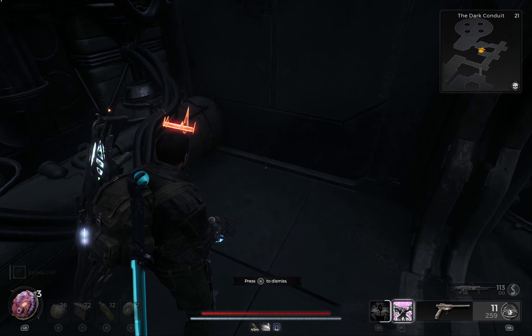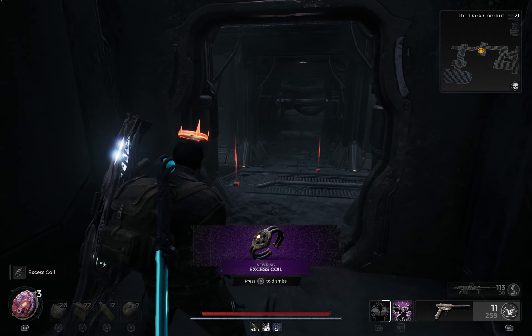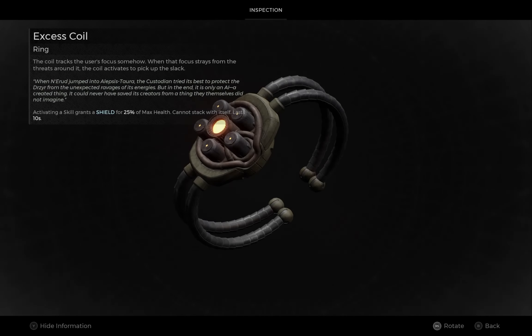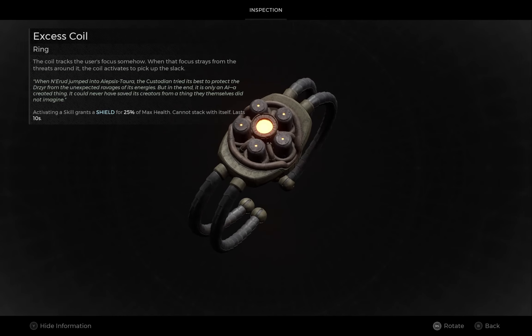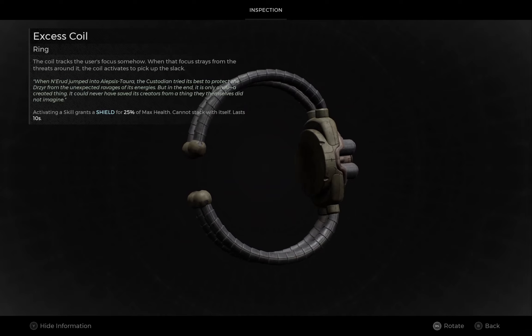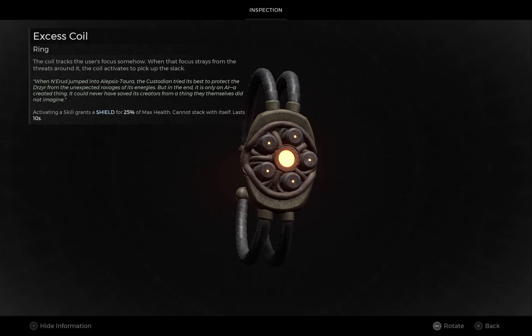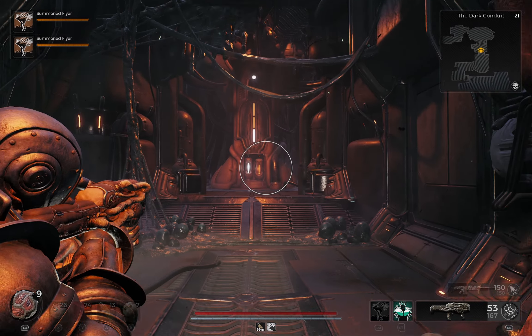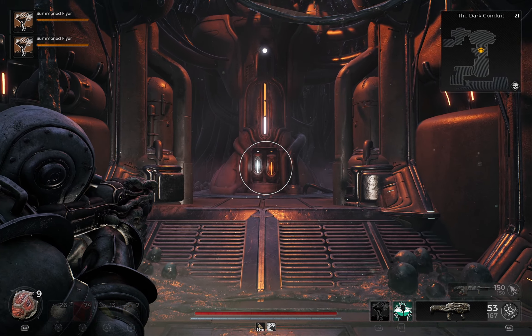Activating a skill while this ring is equipped grants a shield for 25% of max health, but it cannot stack with itself and it will last for 10 seconds. One more event is the supply ship mission which is related to the loose fuse event, but I have prepared a separate video for that and will upload it soon after this one.